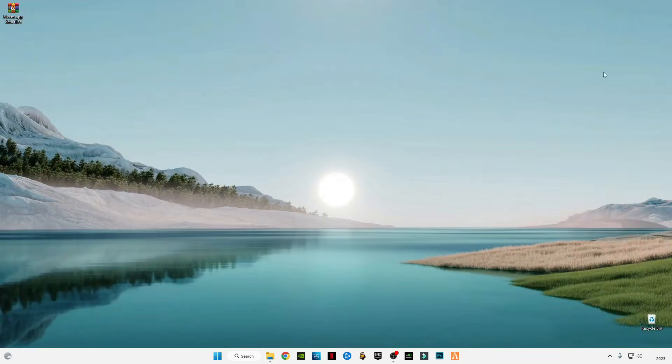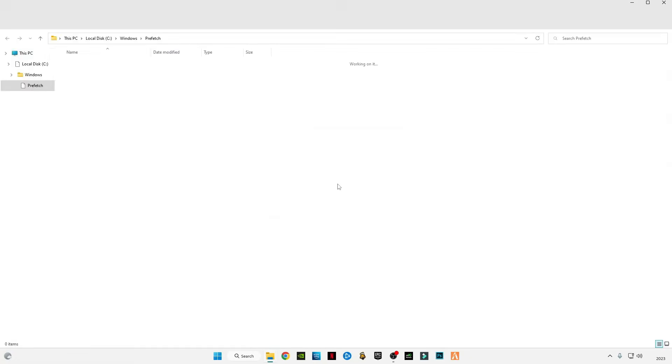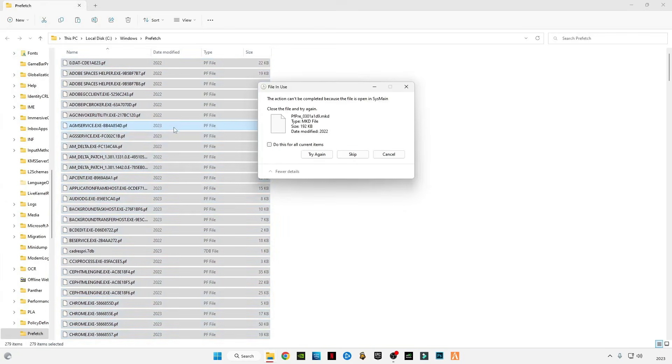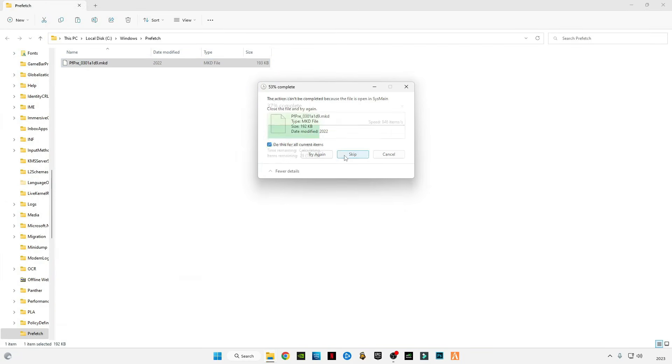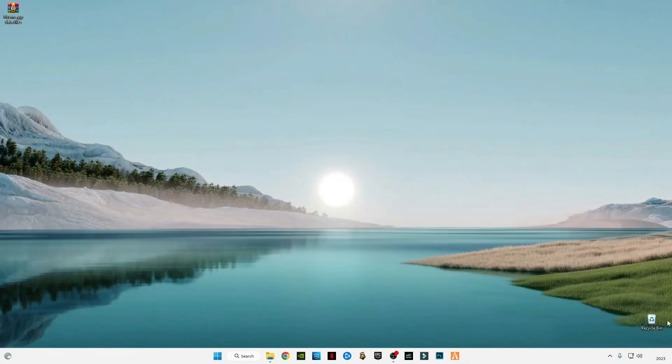After that, minimize this window. Press Windows + R together and type 'prefetch' — P-R-E-F-E-T-C-H — and press OK. Press Ctrl + A and delete all of them. These are also cache memory files which are useless.